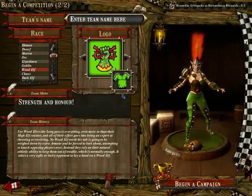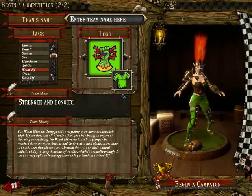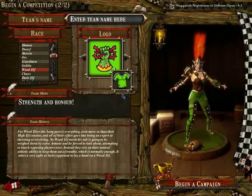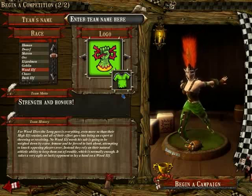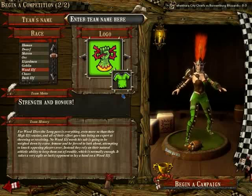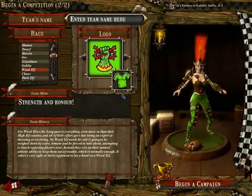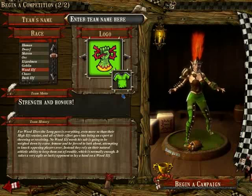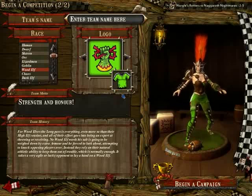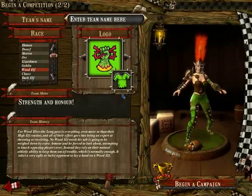Now you have Wood Elves. Wood Elves are really masters of the passing game. They're incredibly fast, they have very good passers, and their high agility makes them really difficult to stop. However, they have a low armor class, they're not really durable, and if they face a team built around cancelling their strengths — mainly Dodge — so teams that have a lot of players with Tackle, well, they're in real trouble.